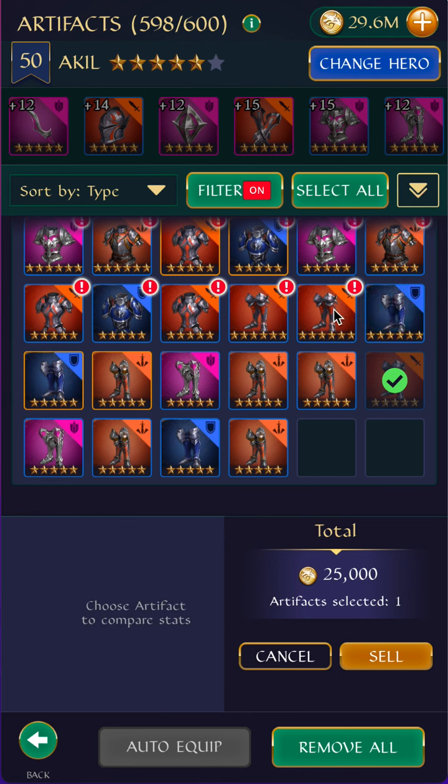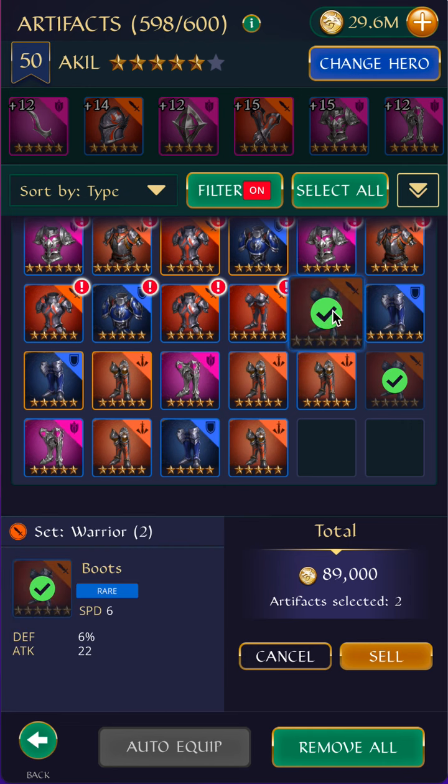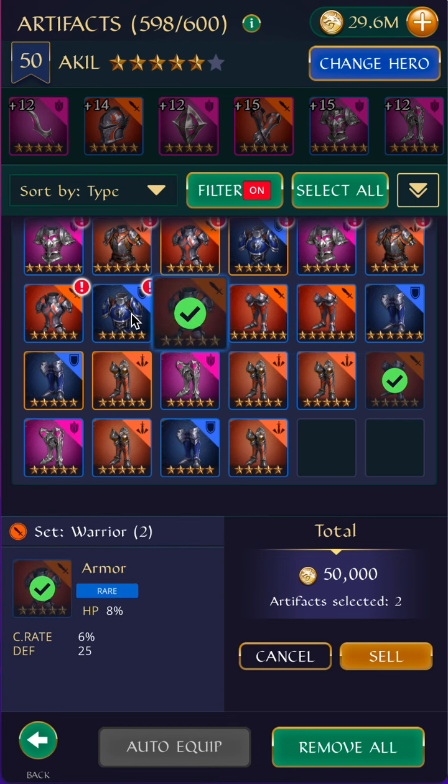With the Guardian set and the Life set, they can be more multipurpose than the other sets. So I'm usually more open-minded to keeping equipment, especially if they have speed substats or if they have multiple upgrades on HP percent or defense percent. These look okay. This one is HP, so I'm not keeping this.